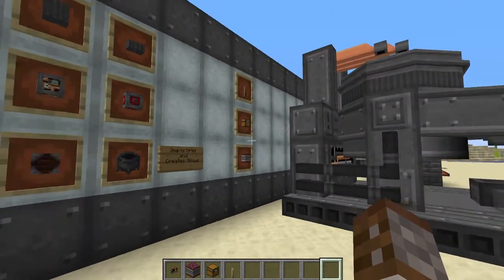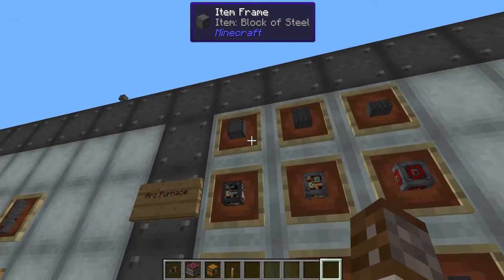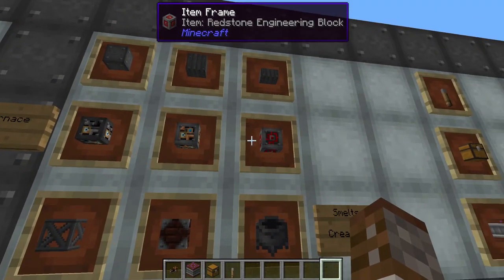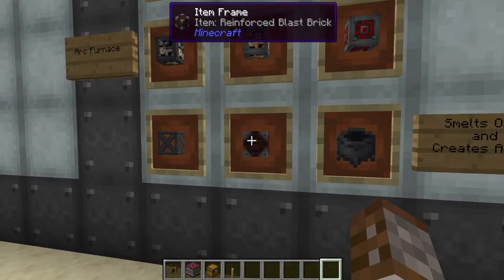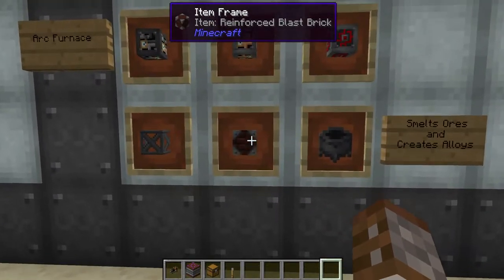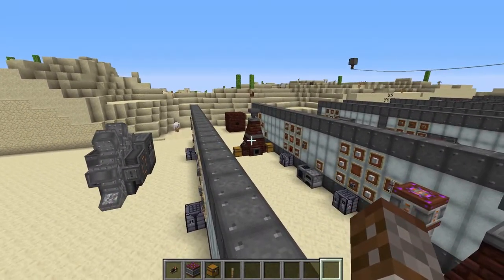To build the arc furnace you're going to need nine different items: block of steel, steel sheet metal, steel sheet metal slabs, heavy engineering blocks, light engineering blocks, redstone engineering blocks, steel scaffolding, reinforced blast brick, and the cauldron.